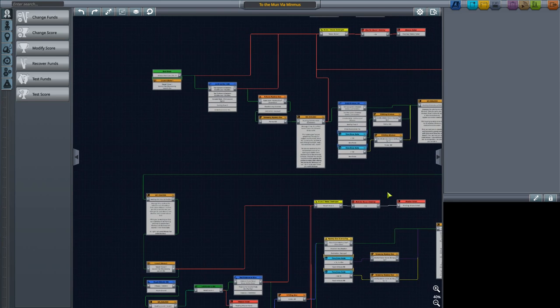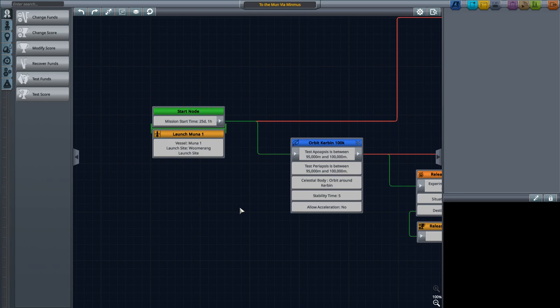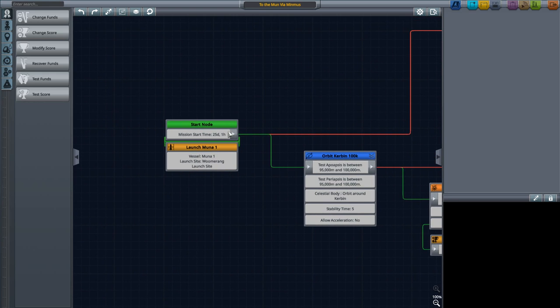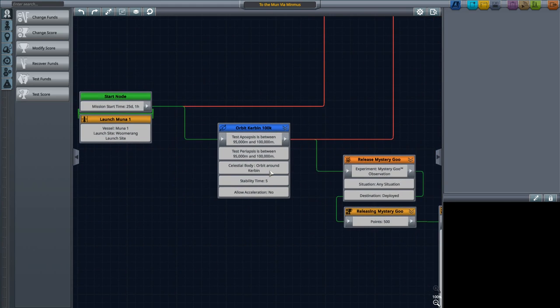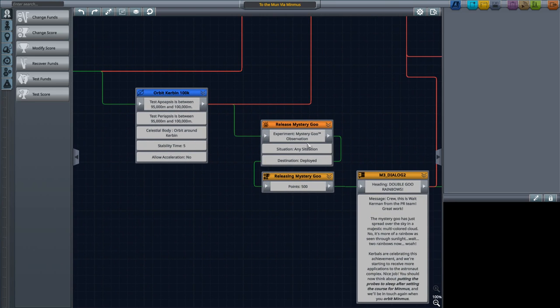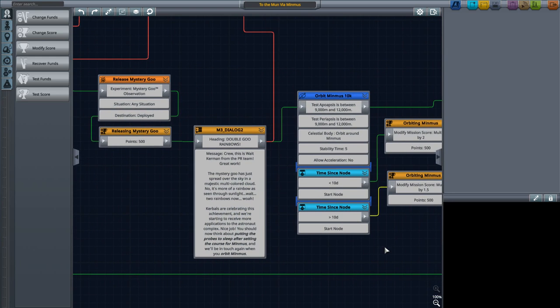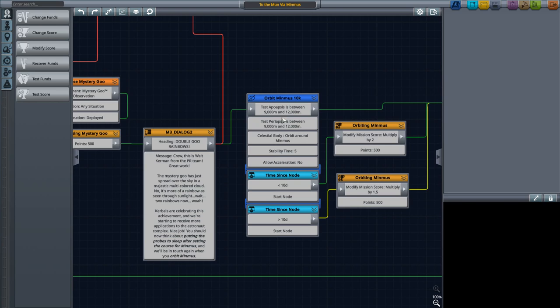You can actually go through and take a look at the whole mission. Here's the start node — we'll zoom in briefly so you can see how this works. It says you need to get into an orbit about Kerbin where the Apoapsis and Periapsis are between 95 and 100 kilometers. If you do that you get 500 points. To get to Minmus you have to do it in less than 10 days.